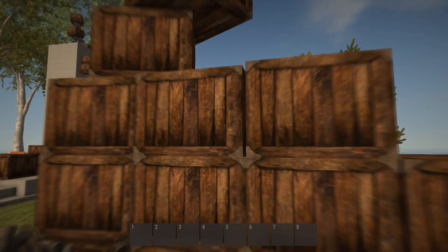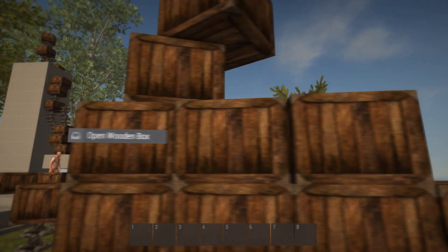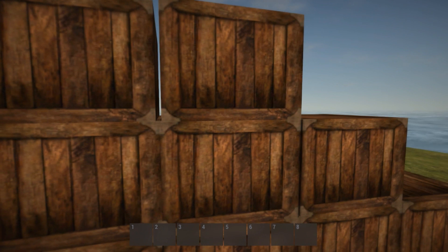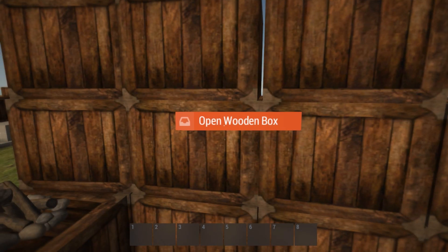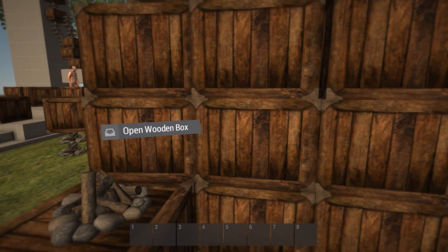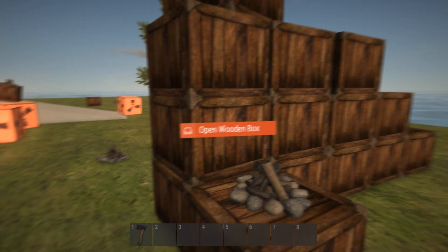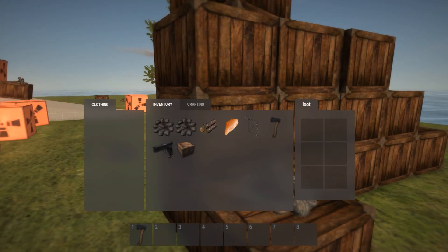There are new 3D context menus, so you can press something and select what you want — it looks really nice and I think Gary did a good job on it. I put a bow in here. It looks like boxes are smaller now and can't hold as much.